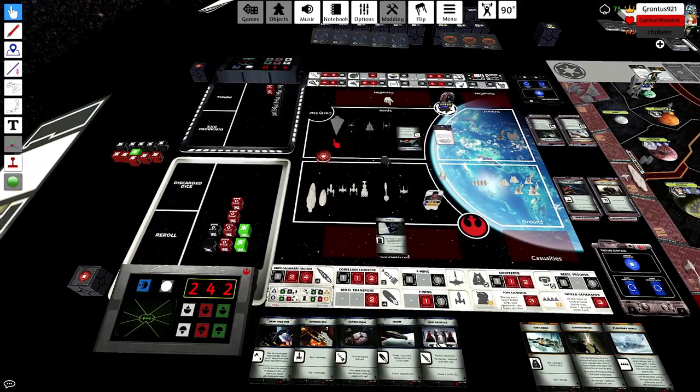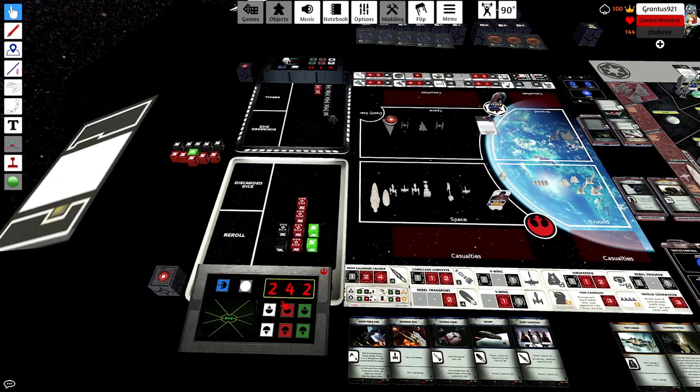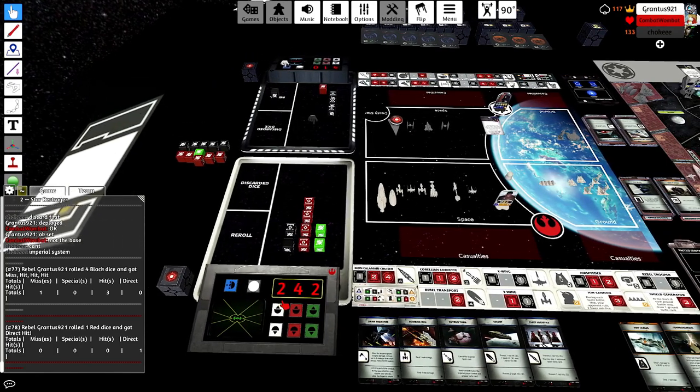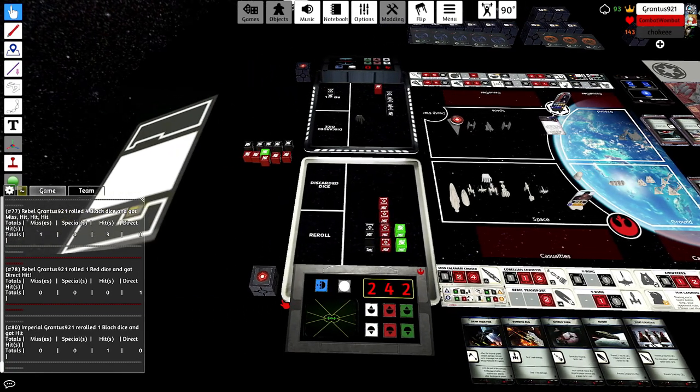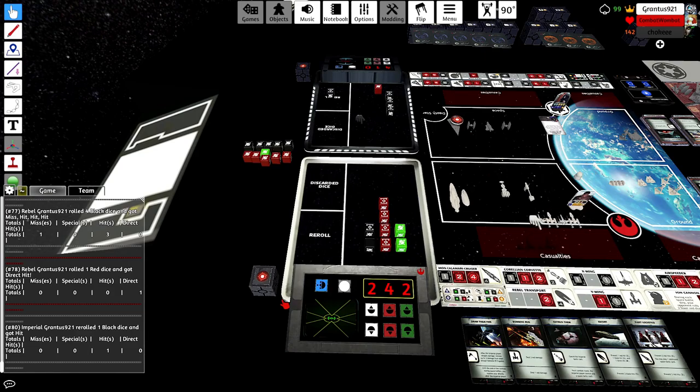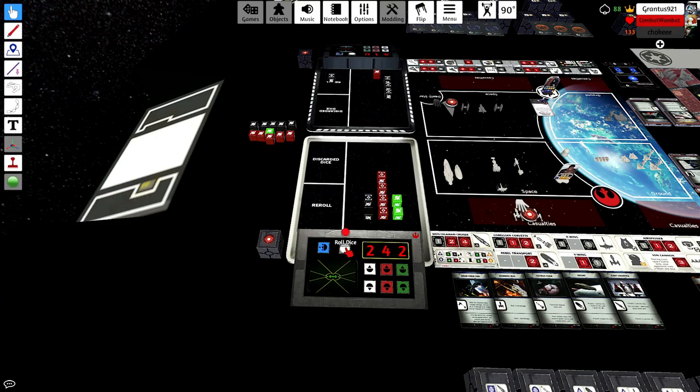As Empire, I used to try to let the Rebels sit until I had an overwhelming force, but oftentimes that ended up being a little too slow. So I've changed strategies — I like to go in and try to wipe fighters first, which is exactly what Grant's trying to do here. And once those guys go down, it makes the remaining fleet not quite as daunting to deal with.